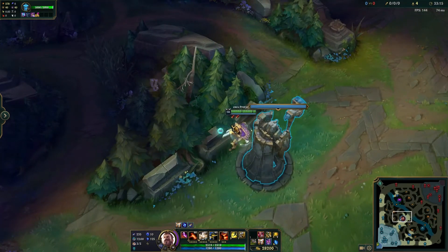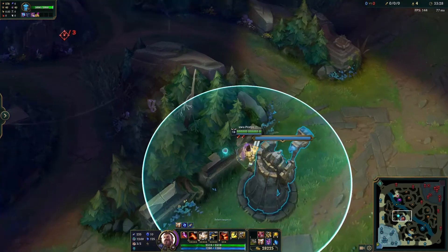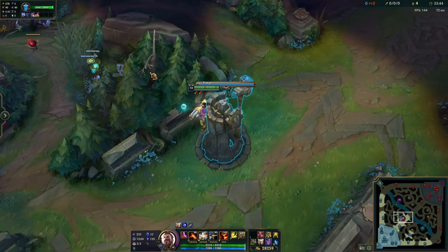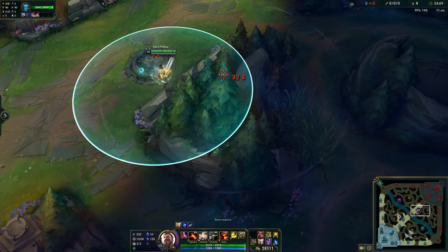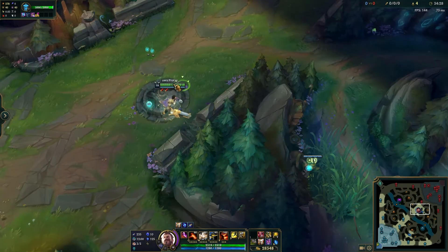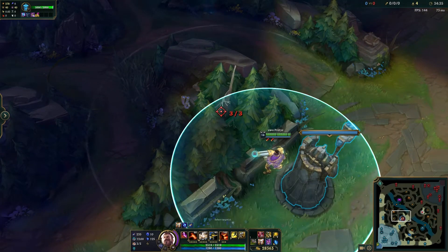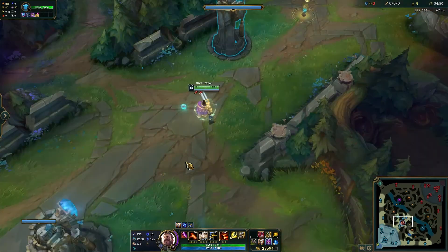This next ward is for mid lane mains — I call it the mid turret bush. You're going to put a ward in this bush from your turret. To do that, place the ward roughly near where this dead tree is and it'll land in there. If you want, you can pause the video and see where my cursor is relative to the terrain. You can also replicate this on red side: place your ward between the big tree and the small tree. These two mid lane wards are really useful for when you're low — let's say you're a Kassadin about to get dove and they might dive you from this side of the wall. This ward will spot them out and give you enough time to get to safety.